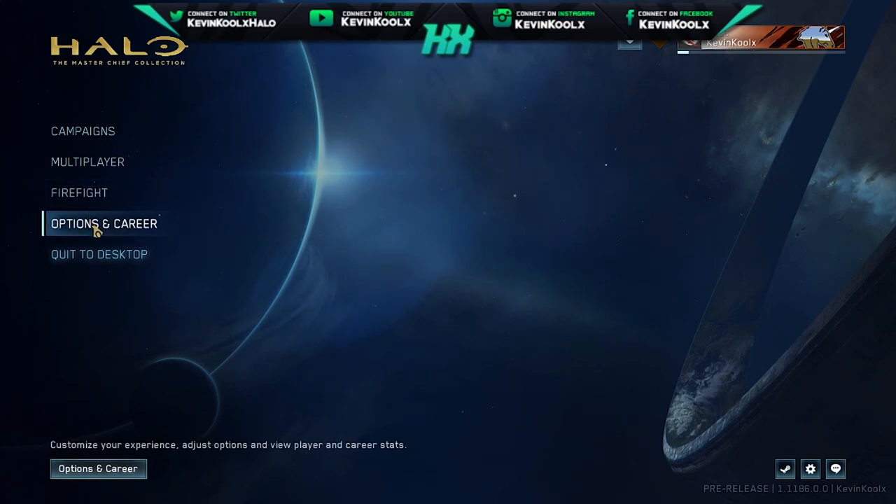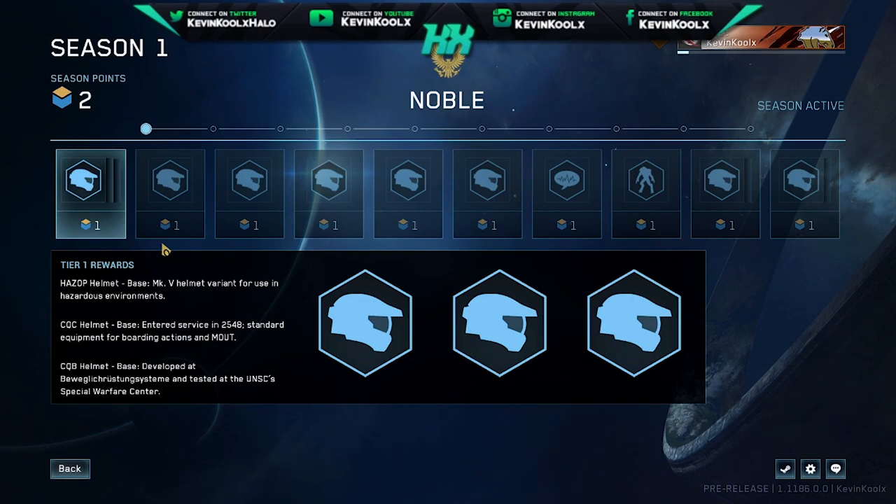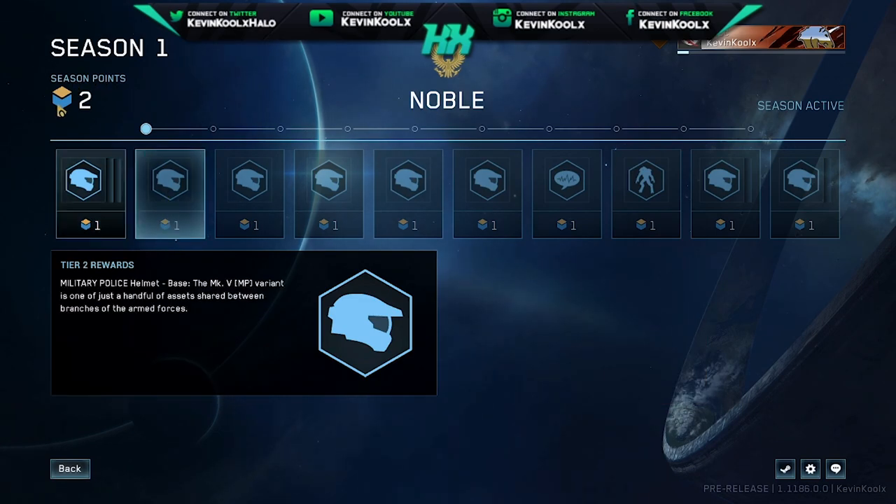Here we have the campaign, multiplayer, firefight, career and options. We're going to go to options and career, and then you see Season 1 right here and you can click on that. You can see currently I have two season points as I have played a few games — I'm kind of like a recruit or something like that. You can see these different dots right here, which are different progression points throughout the season.